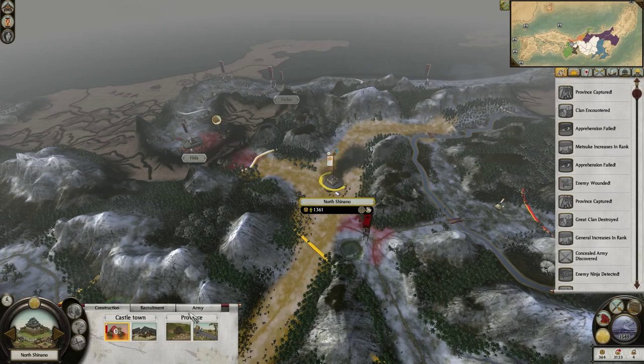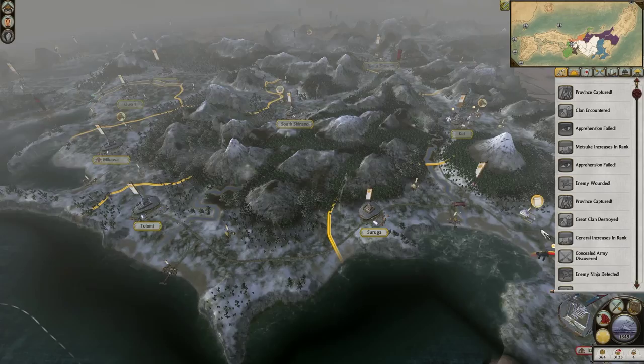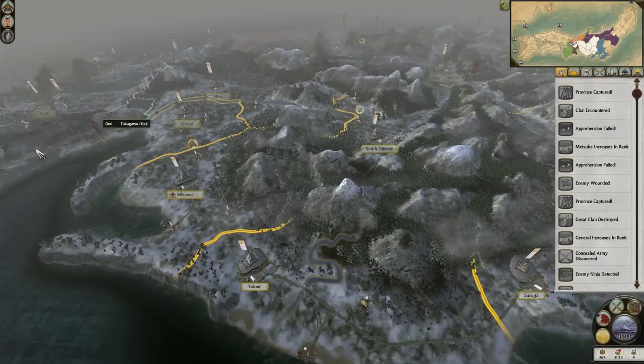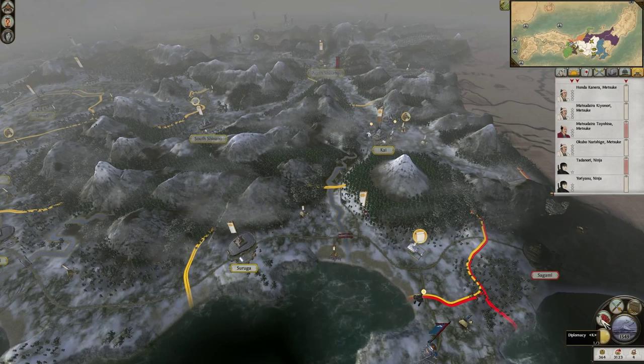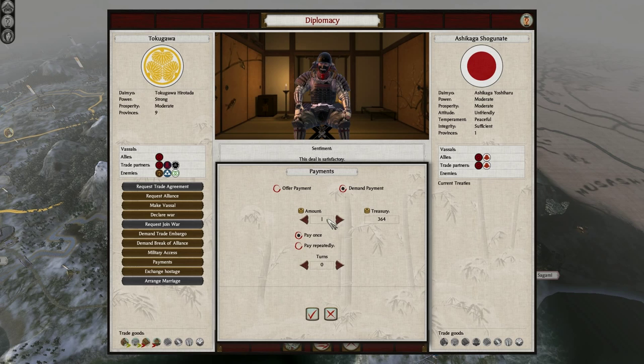We made the market so we can make a level 3 Metsuke again, but we don't have the money currently. Let's make him next turn. We can definitely use some more Metsukes over here. We only have one left right now — although we might lose him. But that other one's going to come back soon because he's just currently perplexed. He's the only level 3 one. We've got more trade — how about some trade? We'll go over here and look at the Hattori. We have enough money left to build something here.